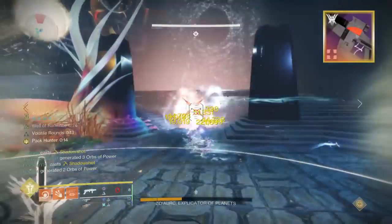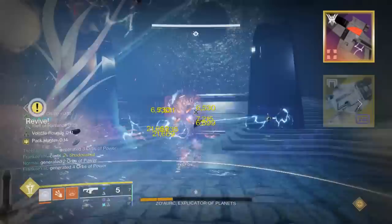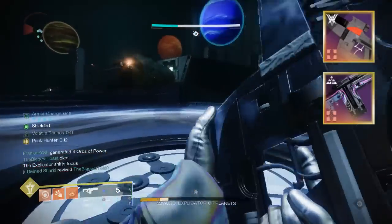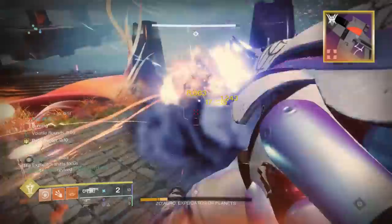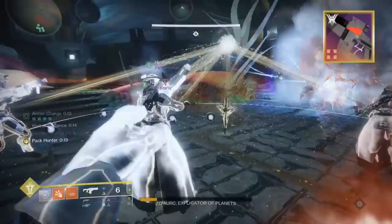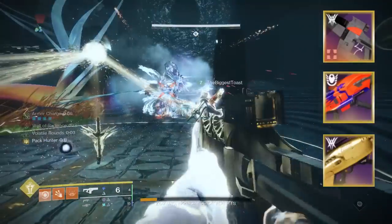My main heavy weapons that I like to pair with this fusion rifle are definitely the Traktor Cannon and the Anarchy. If you want to be really cheeky, you could throw in a Volt Shot fusion rifle in your energy slot. Those are just a few personal examples, but of course it can work with rockets too.